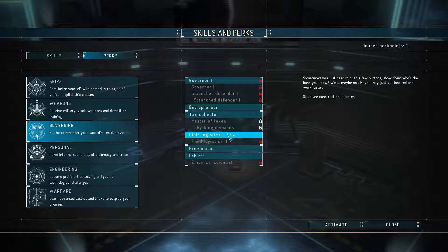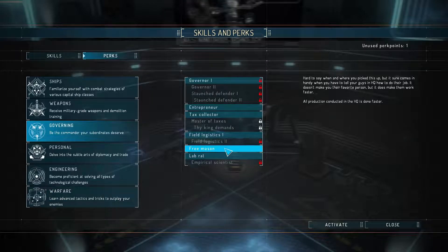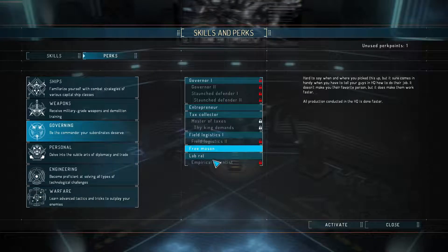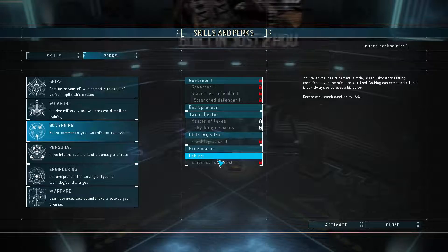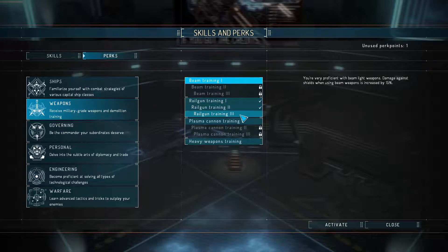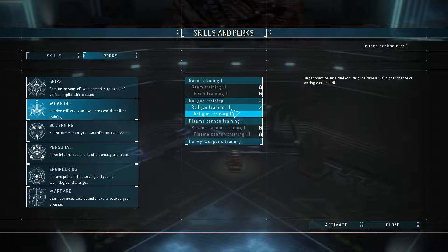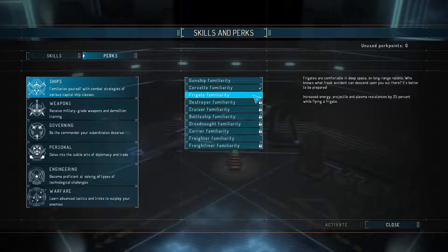Structure construction faster — not really worried about that. All production constructed in HQ is done faster — don't really care. Decrease the research speed by 15% — not really worried about that one right at the moment. But I think I'm just gonna go ahead and do Railgun.